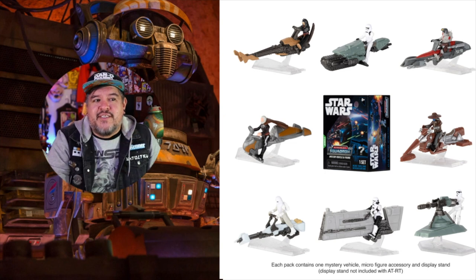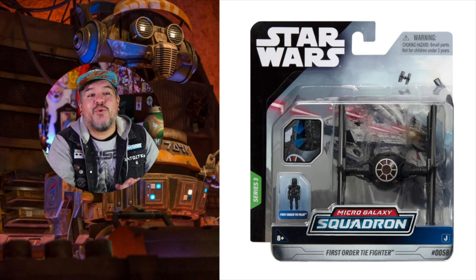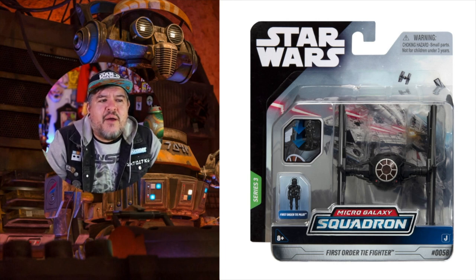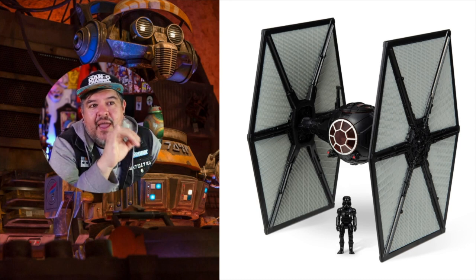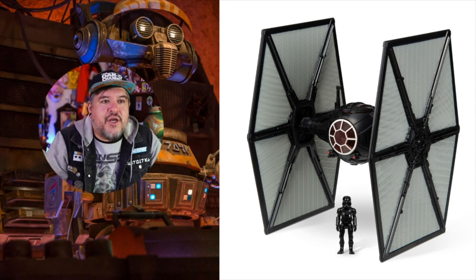I don't think any of those are the chases — we don't know what the chases are yet. For regular vehicles, we've got the First Order TIE Fighter. You get a First Order TIE Pilot and the black First Order TIE Fighter. I'm trying to tell if it's a different sculpt. See the antenna sticking up above? It's a different paint scheme and it is a completely new sculpt — they didn't just do the original one with a black paint job. That is a whole fresh sculpt. I like seeing that.